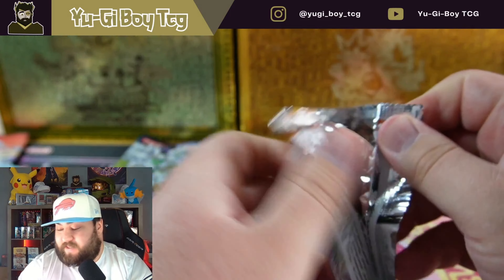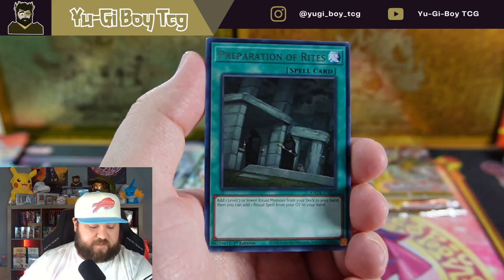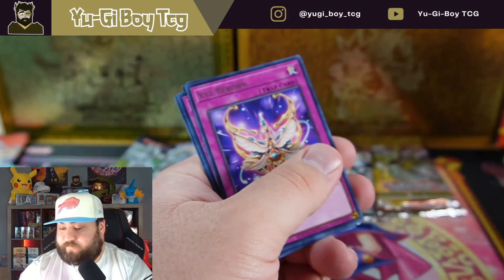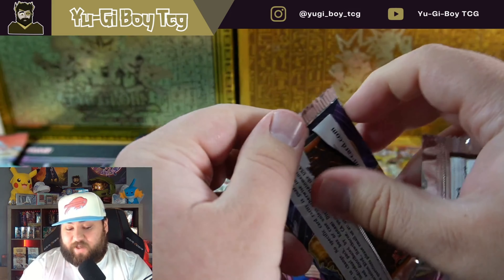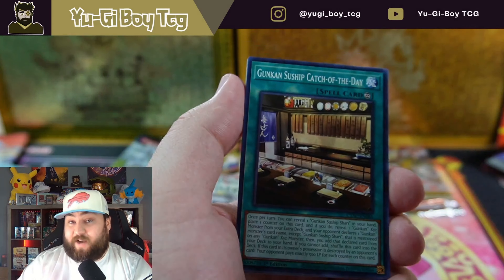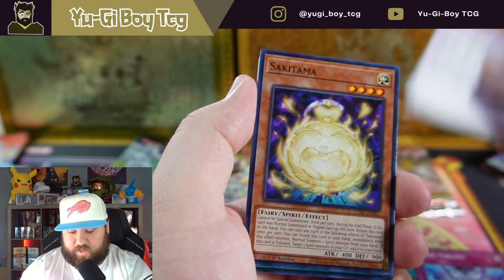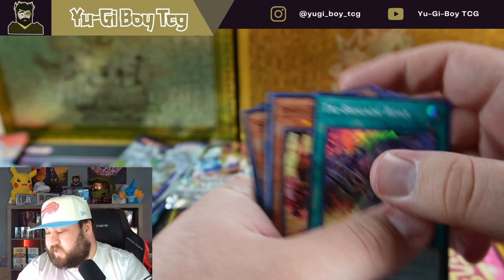We're probably only going to get maybe one hit — it's not even guaranteed to get any hits — so we're doing pretty decent with at least one super rare. Got another super out of Amazing Defenders. I like the other two sets I'm about to open better: Elemental Energy and Cybernetic Revolution. If I had to pick one I'd pick one out of those. We got Tri-Brigade Roar again — I think we've already gotten that today, so duplicate.